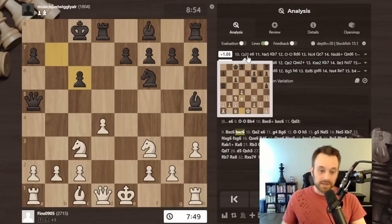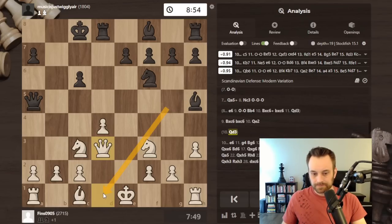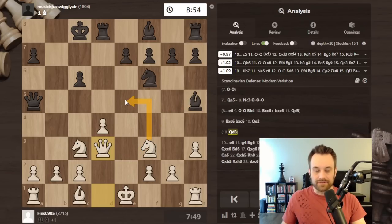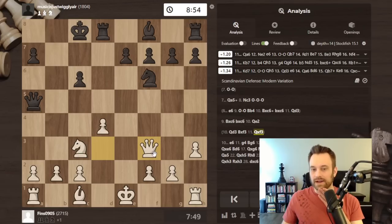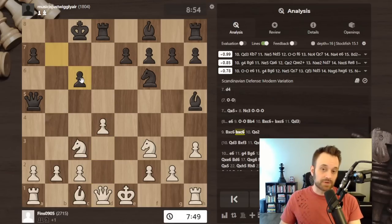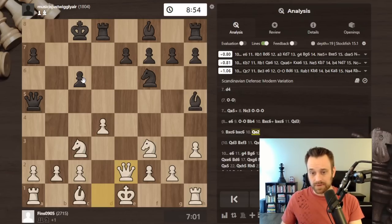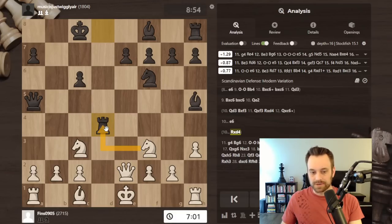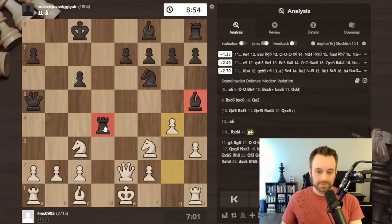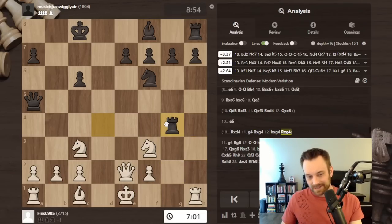Queen d3 would not have occurred to me because I thought I was trying to get off the d file not stay on it. I think the idea with queen d3 is to unpin, so I can think about knight e5 next. That seems to be what the engine is saying - if black takes here, it's important I can take with the queen, because rook takes d4 is met by queen takes c6. We saw a similar motif in the last modern Scandinavian video. Queen e2 seems pretty natural - if rook takes d4, trying to use the pin, I have g4 here. If I were castled this could be met by bishop takes g4, but here that's not going to cut it. Black doesn't have enough compensation.